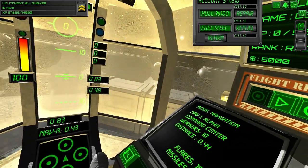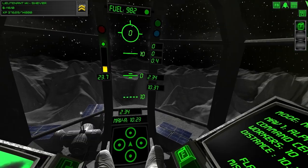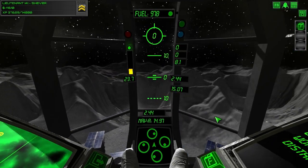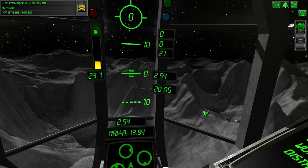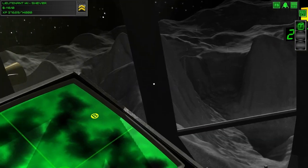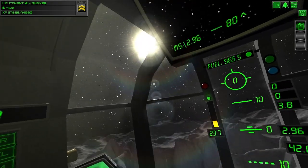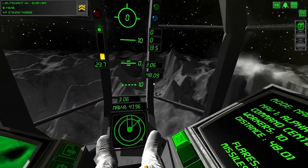I'll just take off here. You can use the mouse wheel to zoom, if you want to zoom and look around. It might be useful for when you're doing those cargo missions to locate those pesky containers.